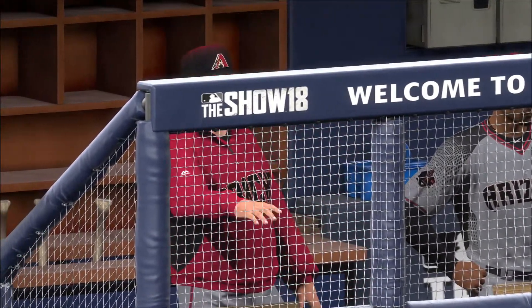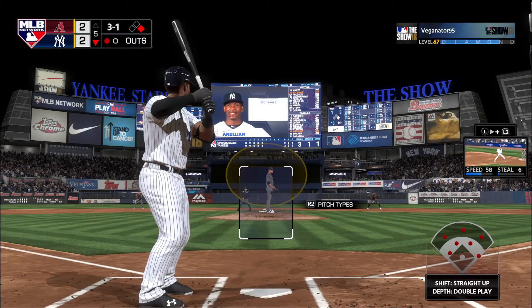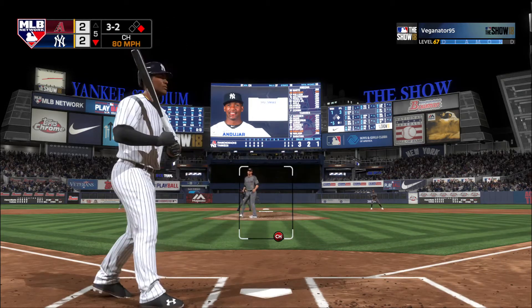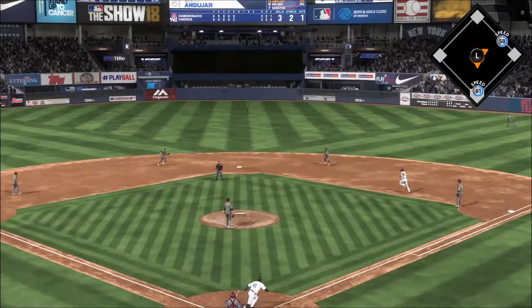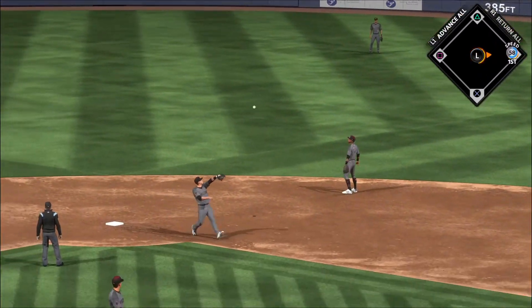Giancarlo Stanton is up now. His first time up he went down looking, and they'll issue the intentional walk here — an interesting decision with the bases empty and one away. There's a called strike at the knees as he was hoping for a base on balls. It's a full count now, three and two. Line towards center field — Pollock is there and he has it. Two gone.